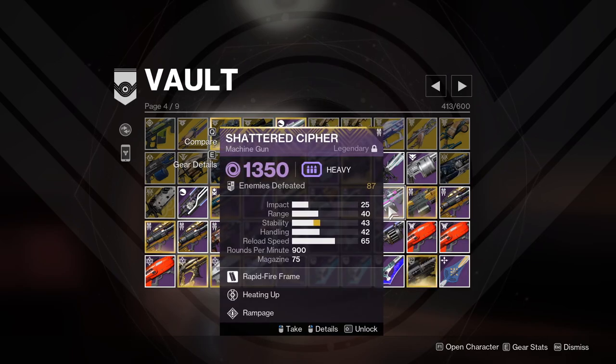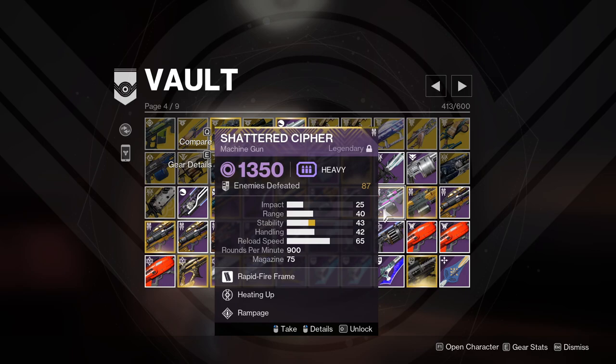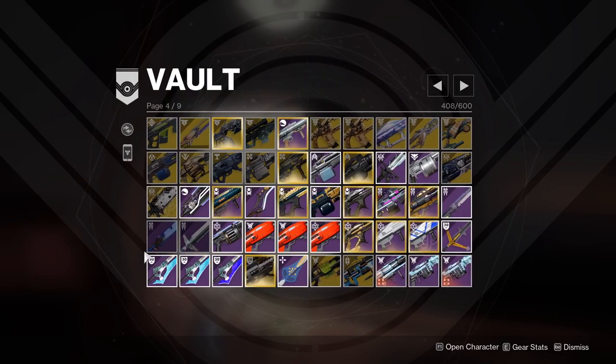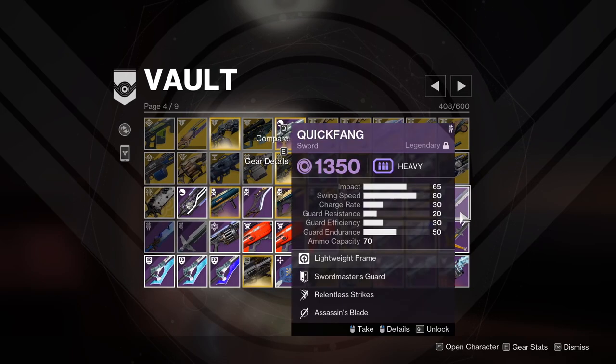Chatter Cipher — I remember picking this up for the first time and just unleashing hell when you start firing it. Not to mention I got Heating Up and Rampage on it, so it was quite fun to use when Season of Splice first came around. I want to hold on to this for a bit. Quick Fang — I use this for style so I'm holding on to it. It's basically one of the three unique sword types you can get — Warlocks get Infinity's Edge and Titans get Crown Splitter, so these swords being class-unique is the main reason to keep them.